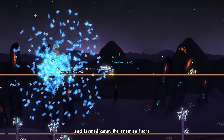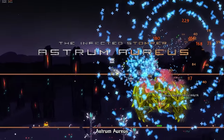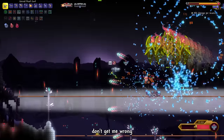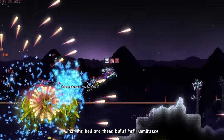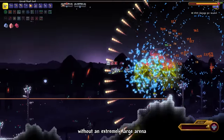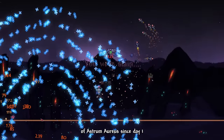Then I went to the Astral Infection biome and farmed the enemies there for some Stardust to craft an Astral Chunk, a summoning item for our next boss, Astrum Aureus. Not gonna lie, Astrum Aureus offers a terrible boss fight experience. Don't get me wrong, he does look cool — I absolutely love the cosmic spider sprite work. But these bullet hell kamikazes genuinely feel borderline impossible to dodge without an extremely large arena. It may be my fault for not making my arena large enough, but I've always been an avid hater of Astrum Aureus since day 1.